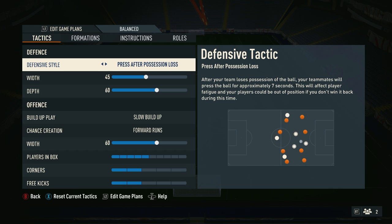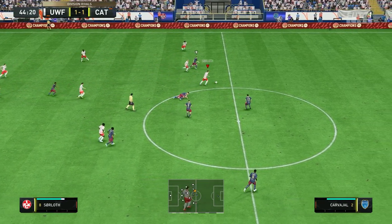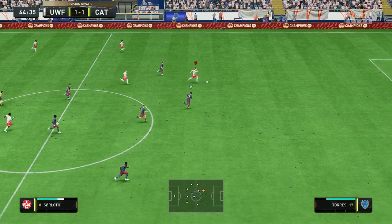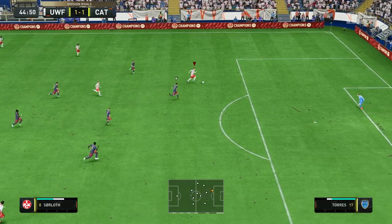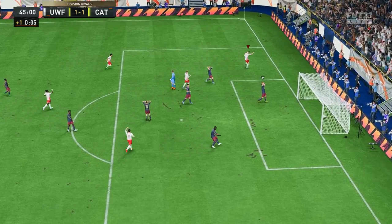For defensive style, you want to put it to press after possession loss. If you watch a Guardiola team play, you'll notice that as soon as they lose the ball, they have about 7 seconds where they intensely press the opposition. If they don't get the ball back in those 7 seconds, then they revert back to their formation and play much more conservative.